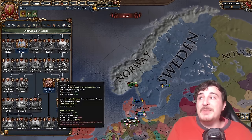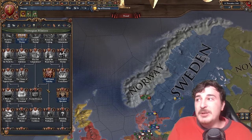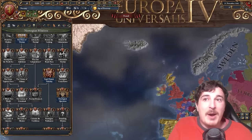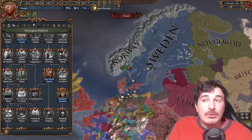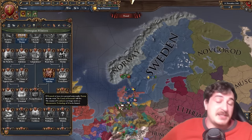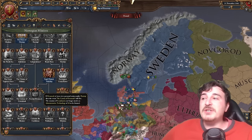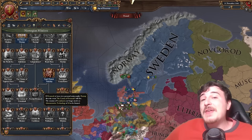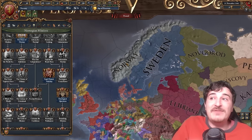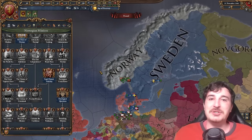The Norwegian bit of the mission tree early on revolves obviously around getting your independence from the Danes. Then you get a couple of paths that allow you to expand into the new world, form a colonial empire, or just consolidate your holdings into the Scandinavian parts. Once you get the PU over the Danes — which is easy to get via your mission tree — you also get the Crown of Denmark event that allows Scandinavia to be formed without needing admin tech 20, so you can form Scandinavia super fast starting as Norway.